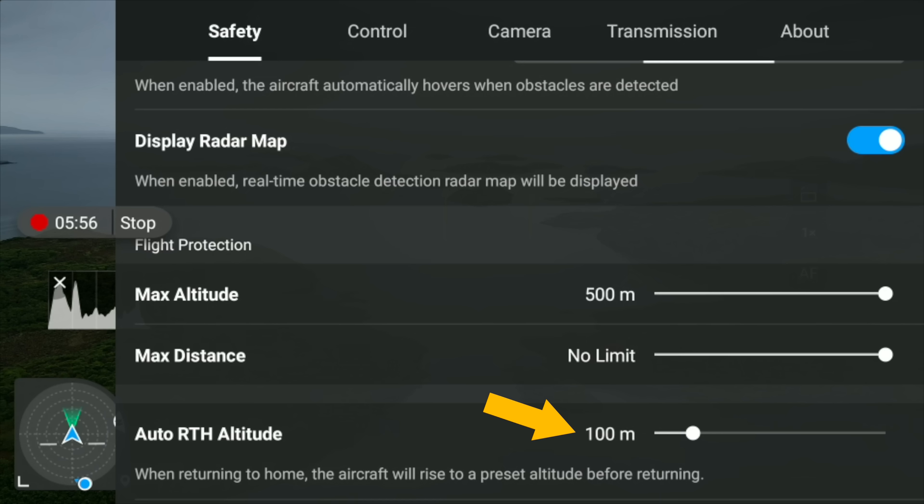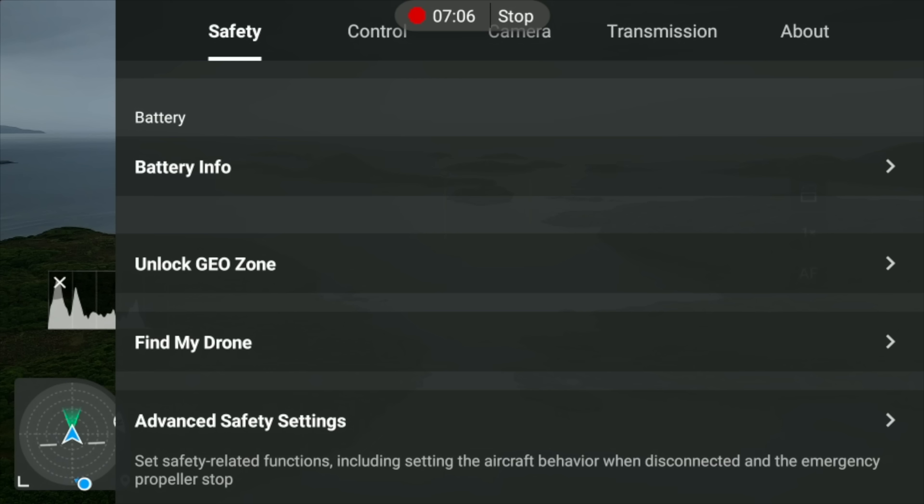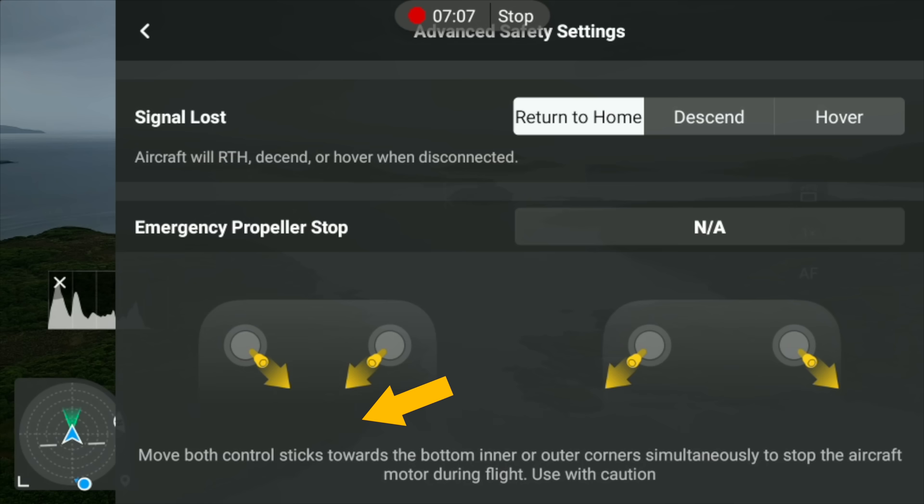In the safety settings we can adjust our auto return-to-home altitude. I've got it set to 100 meters — that's kind of high, to be honest. It would use a lot of battery if the drone shot up to 100 meters, so I would say keep an eye on that on a case-by-case basis.